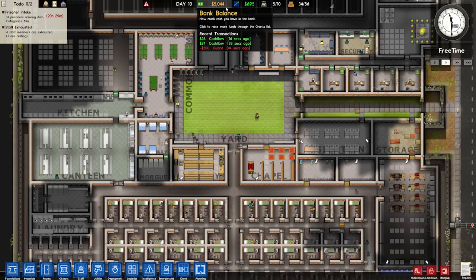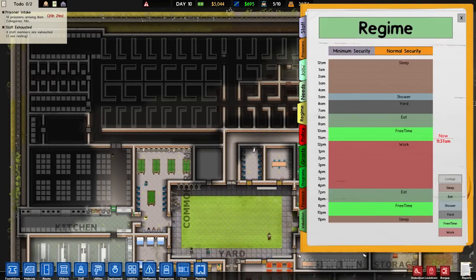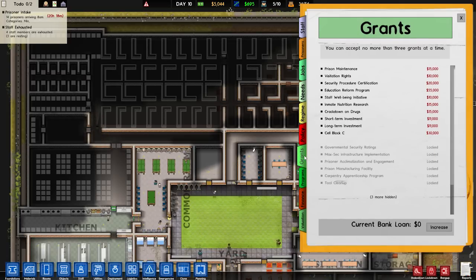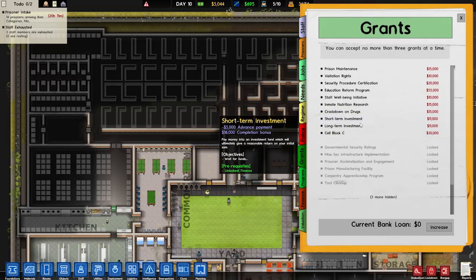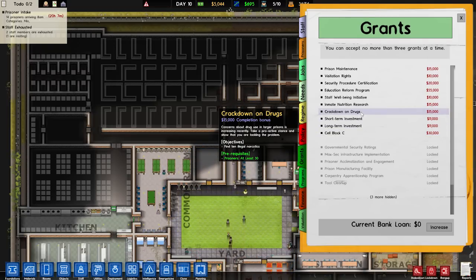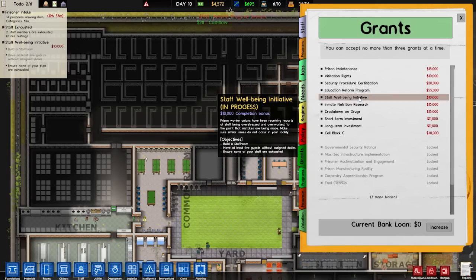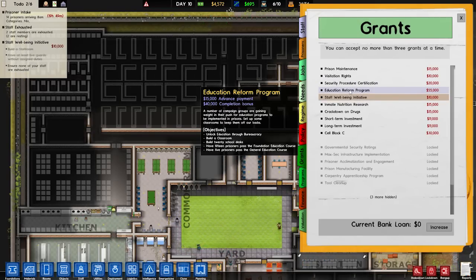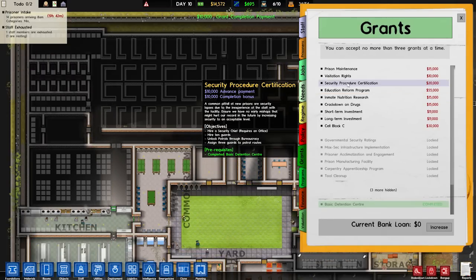We paid for all the walls in there. What grants do we have for more free money? I like free money. Cell block C — is that a hundred cells? We could just do the short-term and long-term investment. We could do the drug crackdown — need at least 30 prisoners, which we could probably do quite easily. Staff well-being: at least five guards without assigned duties, ensure none of your staff are exhausted. You could probably try that. Hire 10 guards — I have 10 guards. Hire a security chief — have him. Unlock patrols — got it. No one's tired now. Assign three guards — we have that. Free money! Visitation rights — free money!